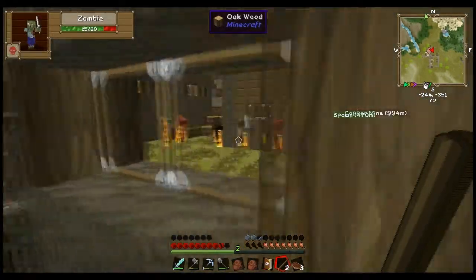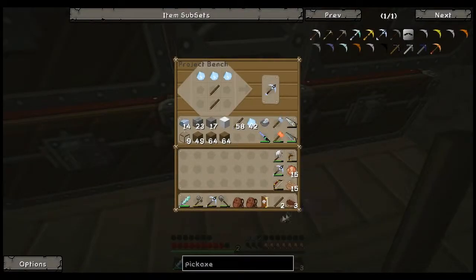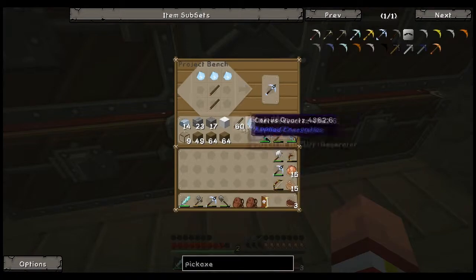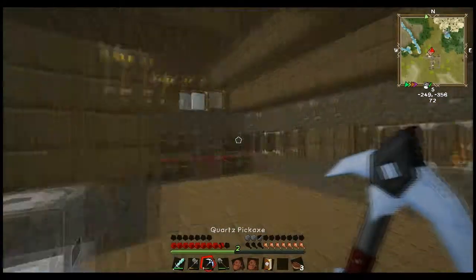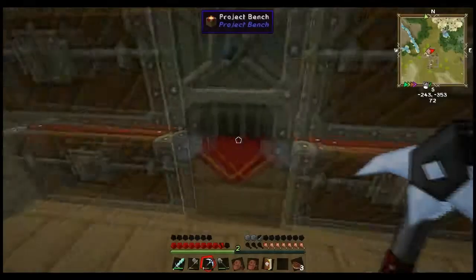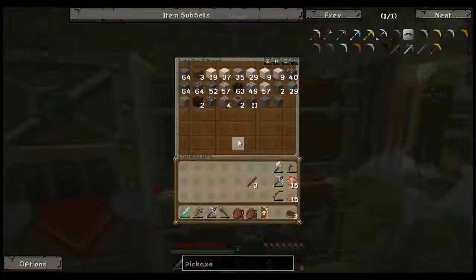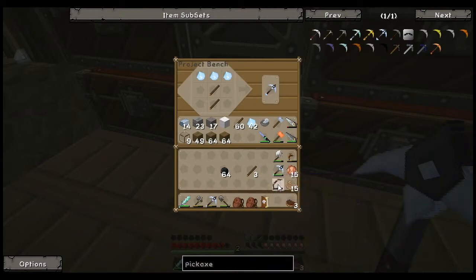Okay, slept again. There was a bit of an invasion overnight. Let's get all this taken care of. I need torches — I can just hear the villagers suffering outside. Oh no. Let me grab a bunch of torches.